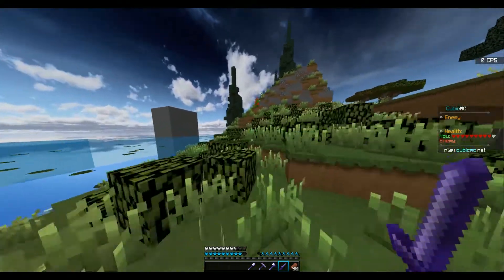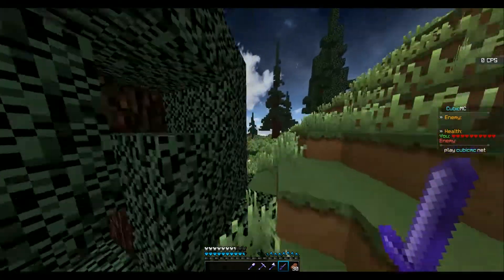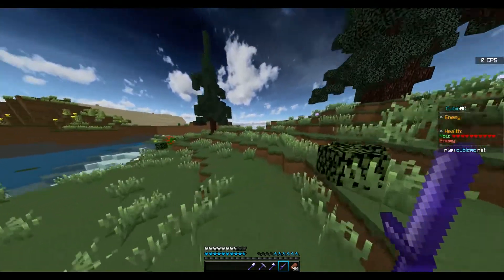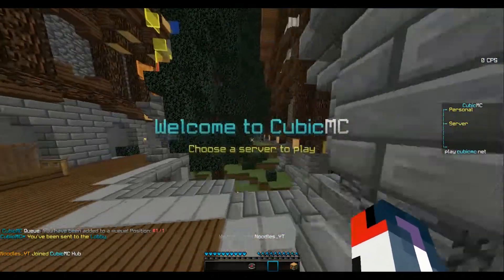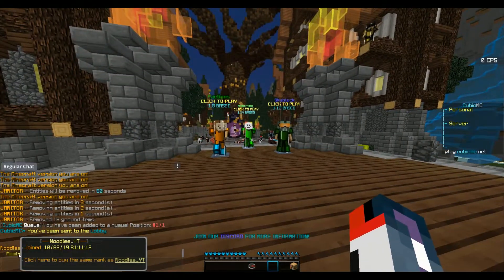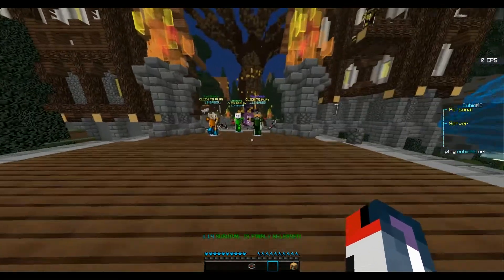Alright, that's going to be it for today's video. You also have random chunk generation issues in the middle of the ocean — I'd fix that as soon as possible. Hopefully this review helps. You have a very nice server and I hope you find success with it. Also, the chat rank display is interesting — it says 'click to buy the same rank as me,' but since I'm just a member, maybe change it to say 'this user is a member — upgrade your rank' or something like that.